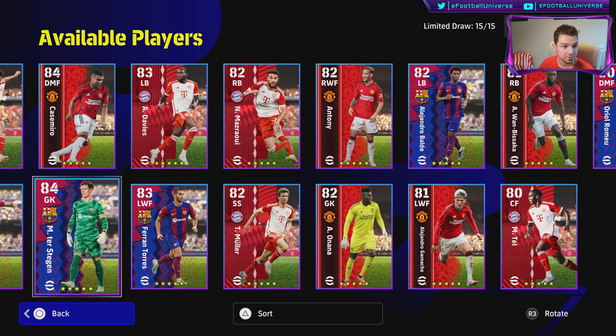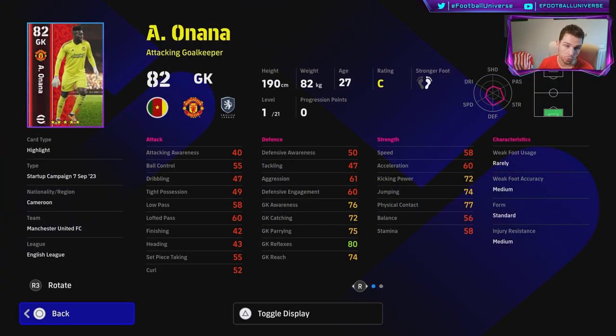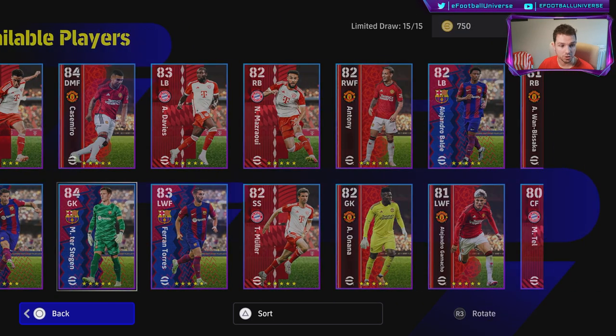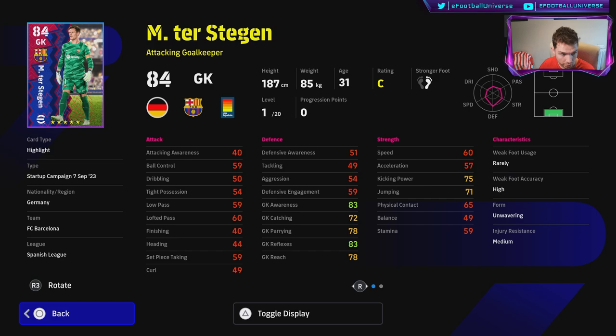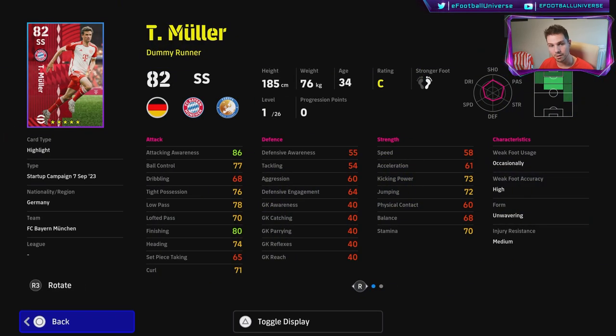We've also got Onana and Ter Stegen — two goalkeepers straight away. Ter Stegen has reflexes, low punt, long throw, and high punt, making him the pick of the pack here. Onana can be a bit crazy, coming out like Manuel Neuer at times. Ter Stegen is one of the best keepers in eFootball 2024 since the last update.